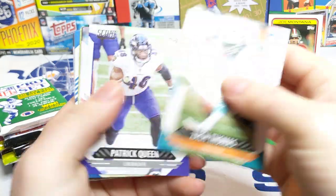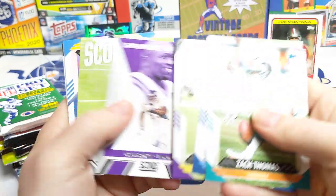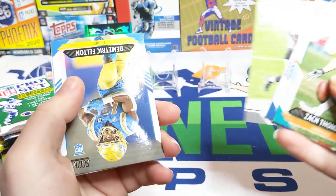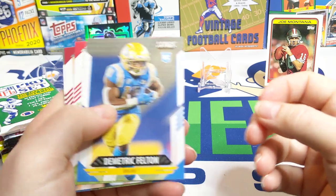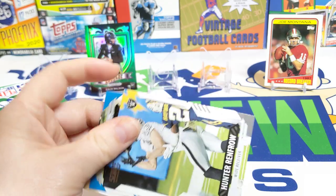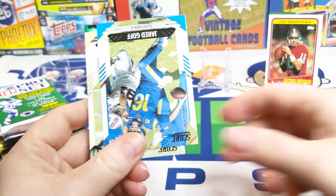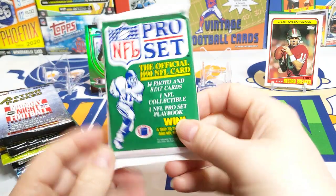2021 Score — there's a Zach Thomas, some base cards, Patrick Queen, Kirk Cousins — see how he does with his new coaching staff. Josh Jacobs, rookies Demetric Felton, Sean Wade, Shy Smith, Hunter Renfro, Jared Goff, and an Alvin Kamara. Not much in there.